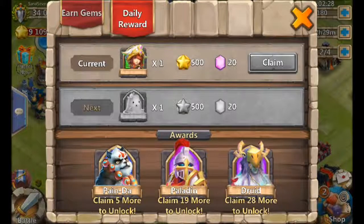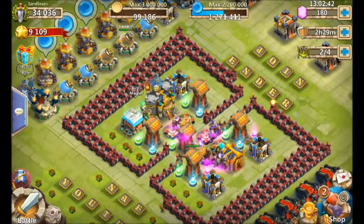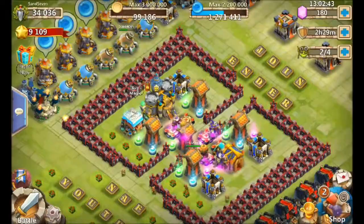Doing all the achievements gets you an extra 20, so that's an extra 66% just for logging in — pretty nice. You'll also notice your heroes down there on the bottom. Five more logins gets you a Panda, then a Paladin, then a Druid. After the Druid it just resets and gives you the Druid again.